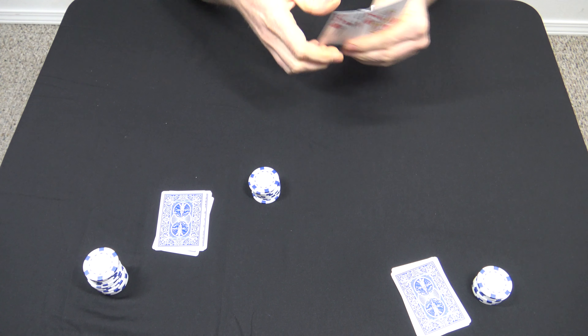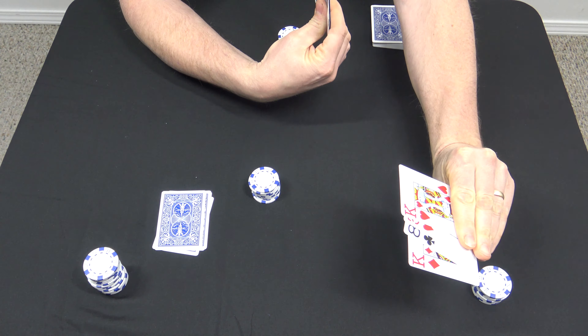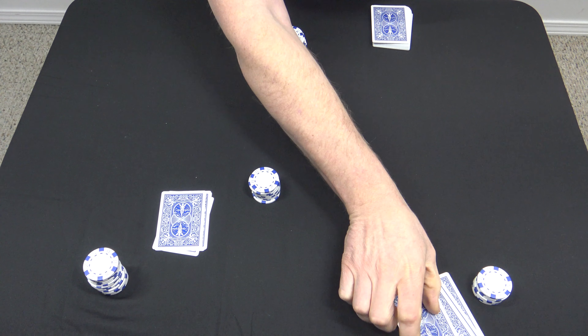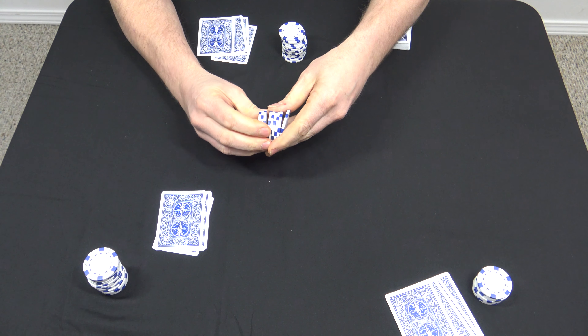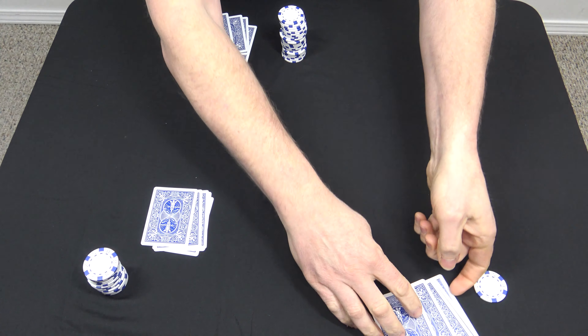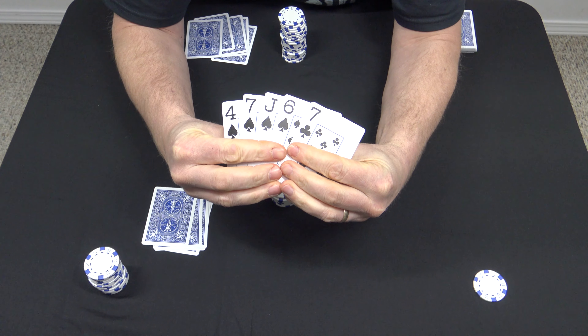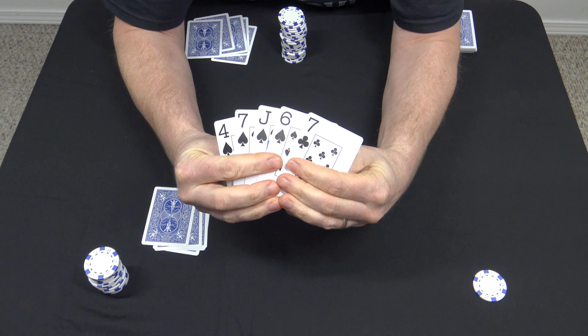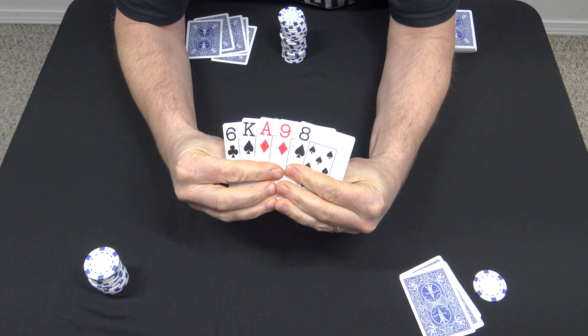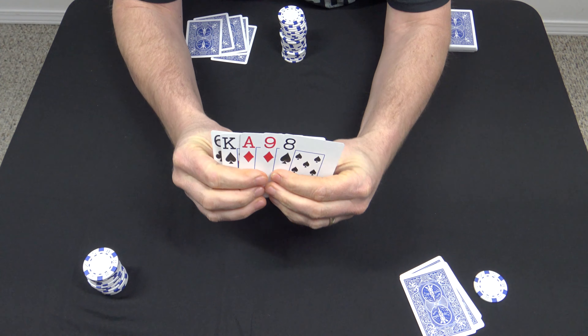Now everyone gets a fourth card. This player's got a pair of sevens — he'll go in. This player has an ace king — he's probably going to pass. The dealer picked up a pair of kings — he's going in. So the dealer and this player swap hands, take a look at each other's cards, and determine the winner. The dealer with the cowboys is the winner — he swaps hands back, takes the pot, which has nine chips in it. The loser has to pay the pot.